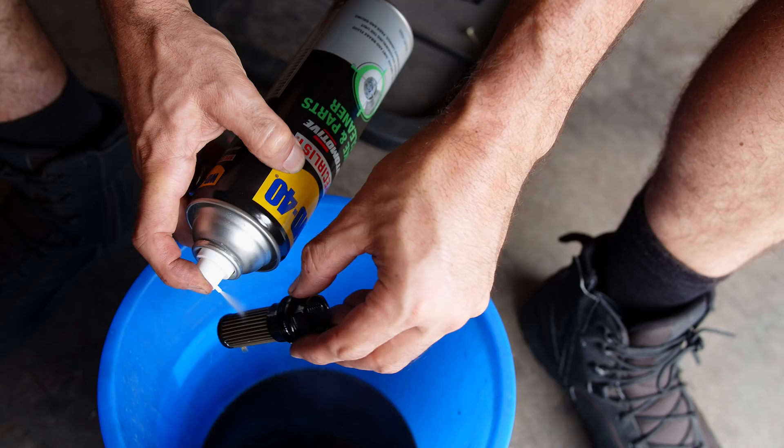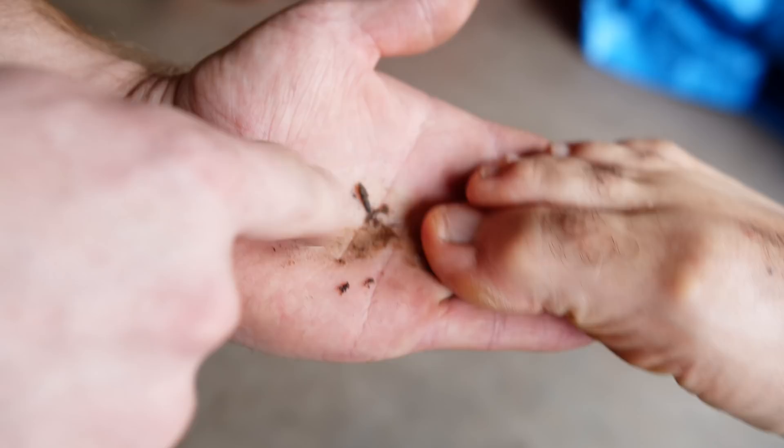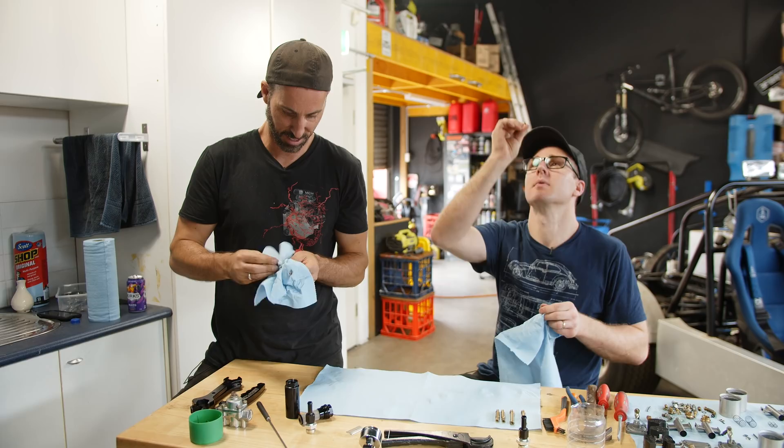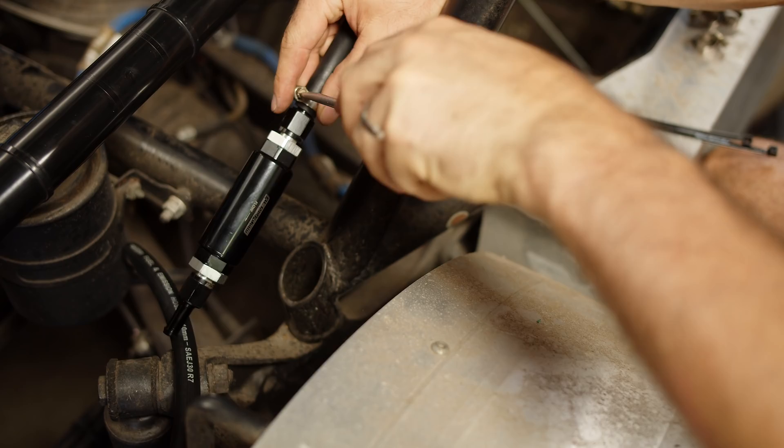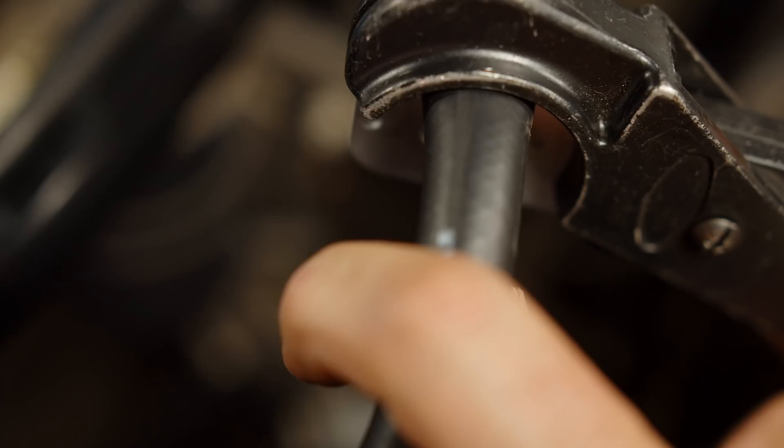I'm going to reuse the fuel filter that was already on the car, but unsurprisingly, like the rest of this vehicle, it is full of sand. With the fuel filter now thoroughly cleaned, I can put it back on the car, along with the new fuel regulator, a fuel pump, and now I can get going on replacing all of the old hoses.